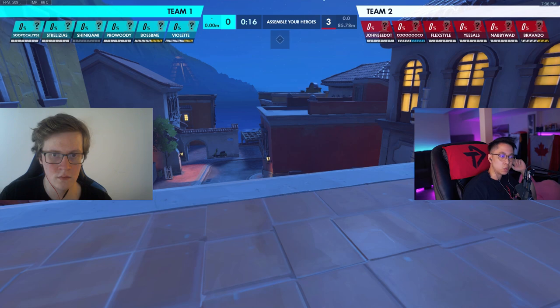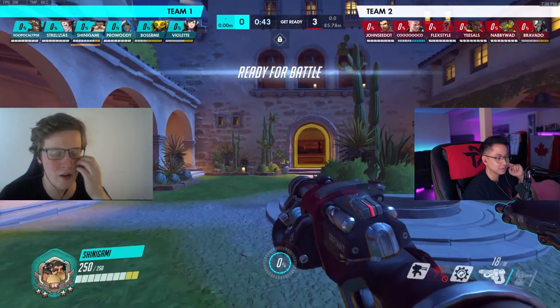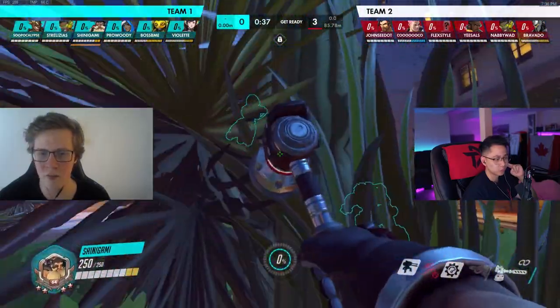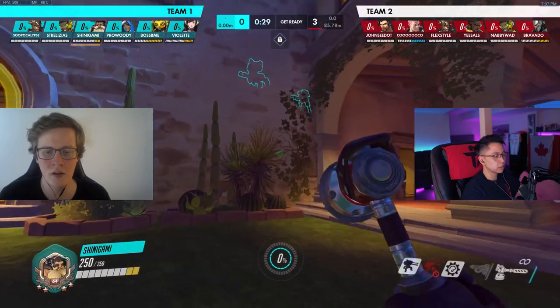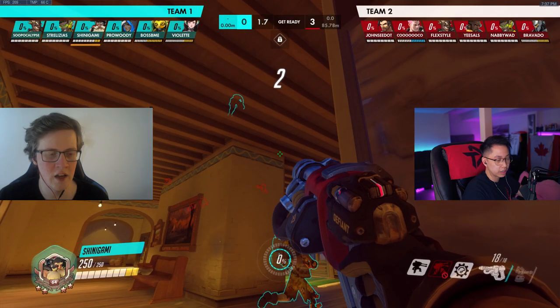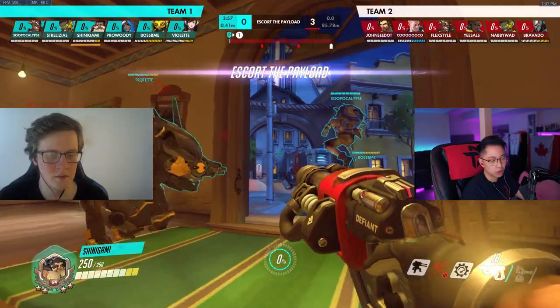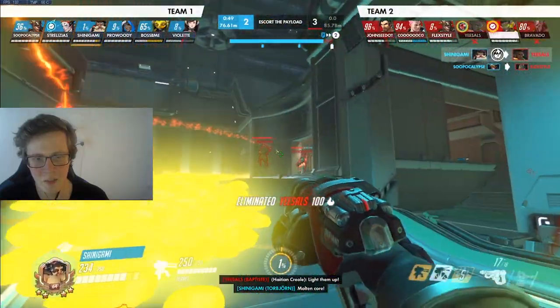Are there instances where you'd flank as Torbjorn, or do you usually want to play with the team? When I'm playing on my Torbjorn one-trick account, I kind of only flank, but that comes down to confidence in my ability to take 1v1s and how I abuse turret angles. Playing with your team is really important too — having your turret support choke point fights matters. Especially after winning a team fight, you can hide around a corner, like Reinhardts do, and flank their supports, drop your turret, pop Overload, and get the kill.